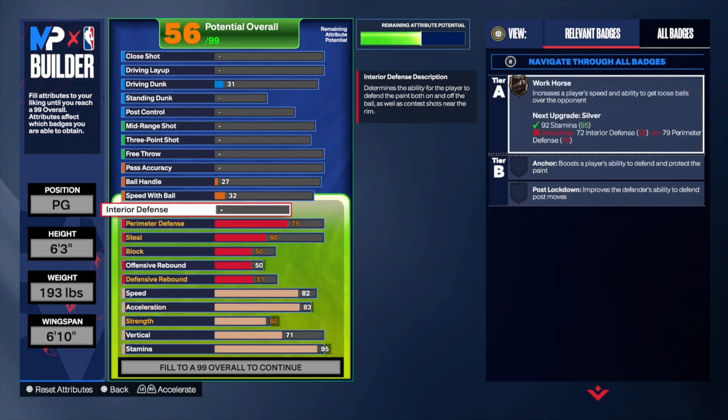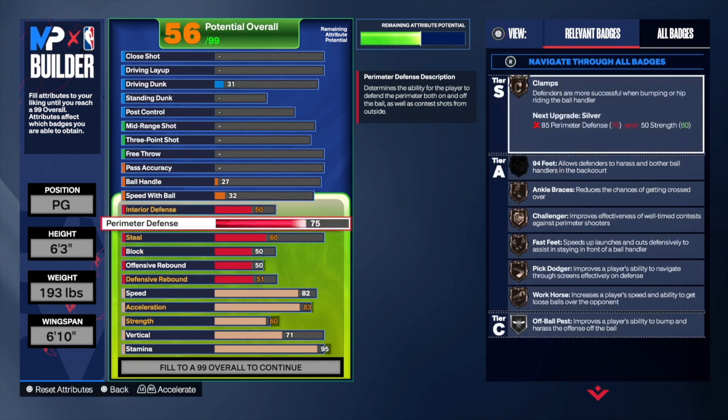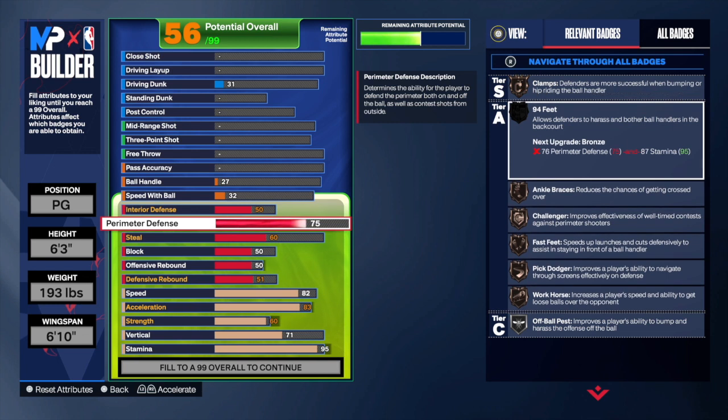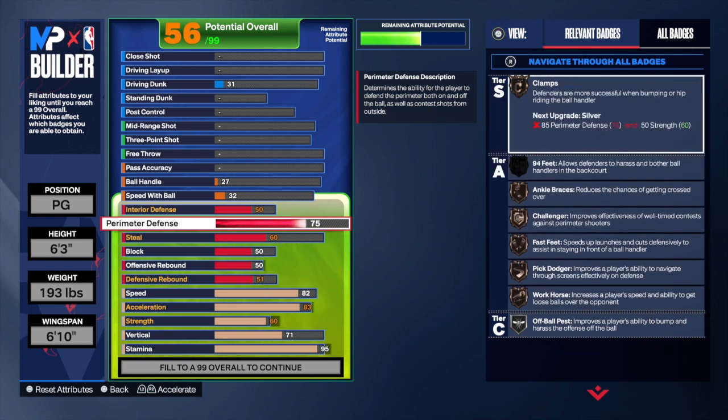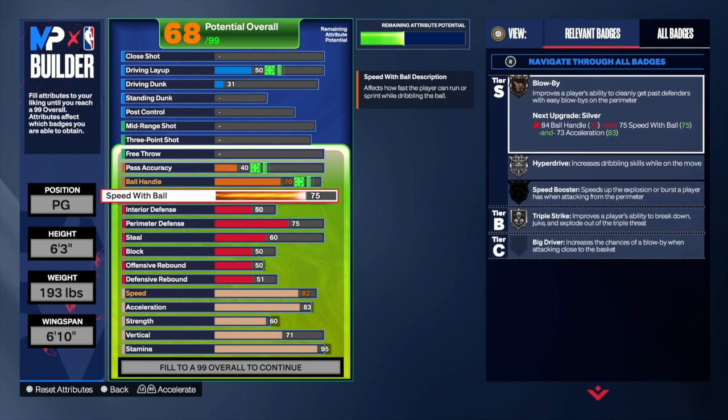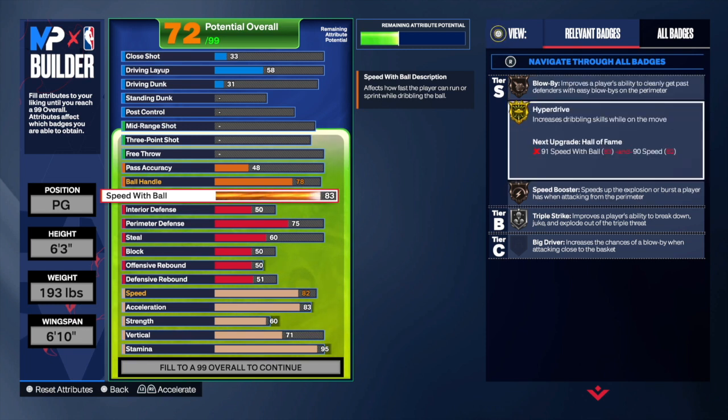This build is already looking amazing. For interior defense, I just decided to go with 50. You have a 75 perimeter defense and you get some great bronze badges as well as that silver Off-Ball Pass — that's going to be helpful. 94 Feet is cool but I don't really care for it too much. For speed with the ball, we're going 83. The reason I went 83 is because you get Hyperdrive on gold, which increases dribbling skills while on the move — so that's going to be nice.